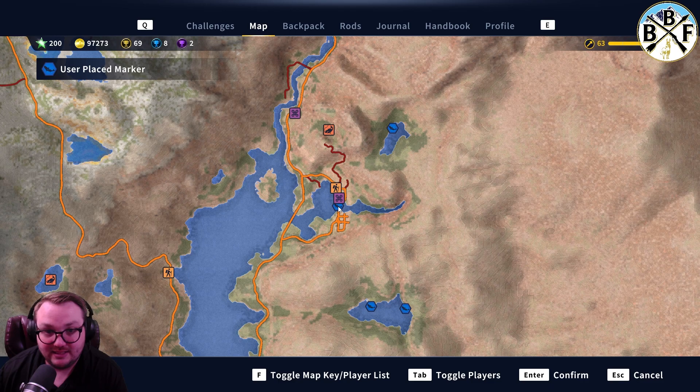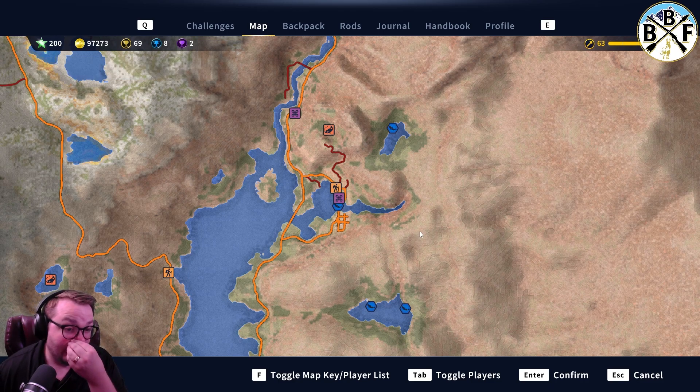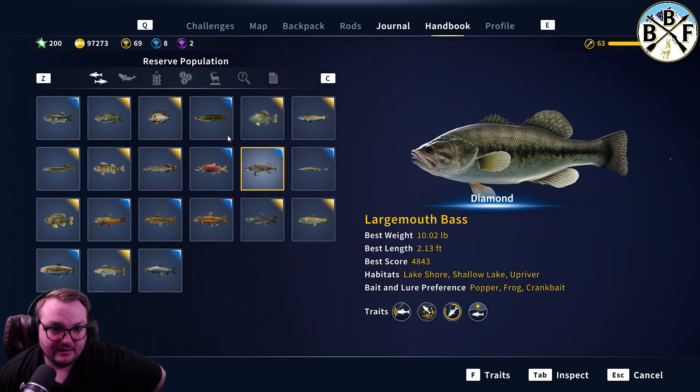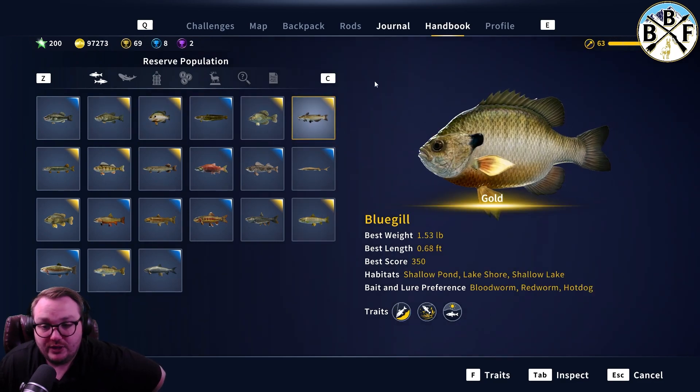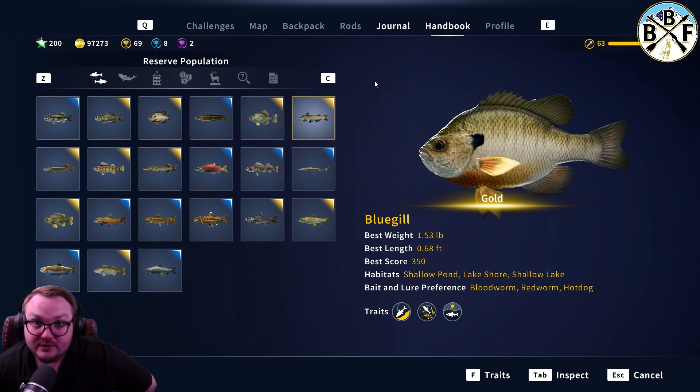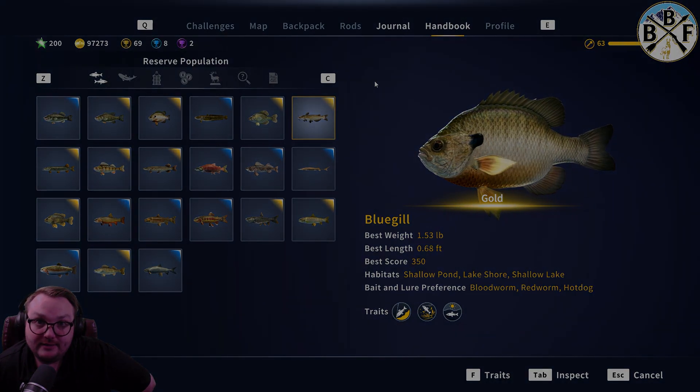Tony's had insane luck here for bluegill. You can try to jig for them if you want, but bait seems to work the best. Blood worm, red worm, and hot dog all seem to work the best for bluegill. Good luck — if you have any questions let me know in the comments, I'll try to get back to those as soon as I can. If that was helpful, leave a like and subscribe for more guides. That's pretty much it for today, catch you later.